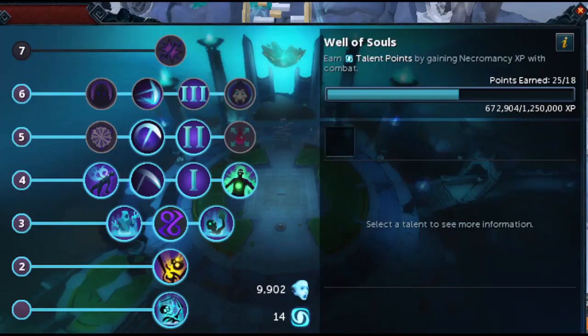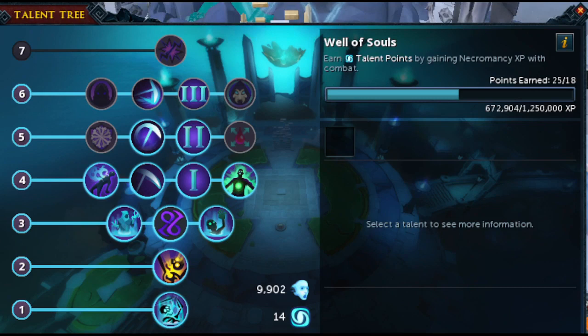When you click on the well of souls, you will see a huge talent tree. To the right, you will get a talent point every time you hit the XP threshold. Keep in mind, the XP shown right now is 1.2 mil — this is completely false because it starts out very low. Each time you get a talent point it will increase, so it's not 1.2 mil XP for every single talent; it increases over time. At the bottom middle, you will see I have 9,902 souls, which comes from doing rituals.